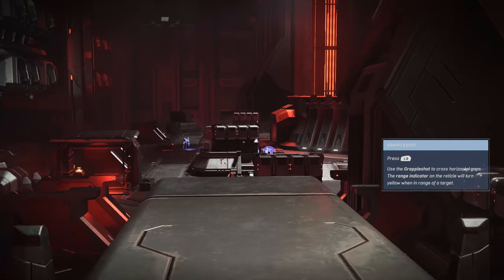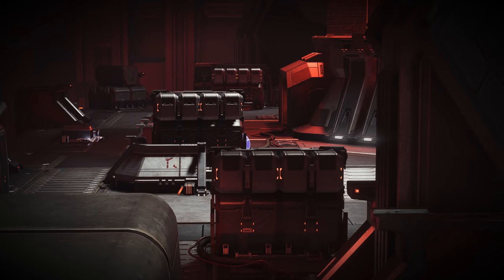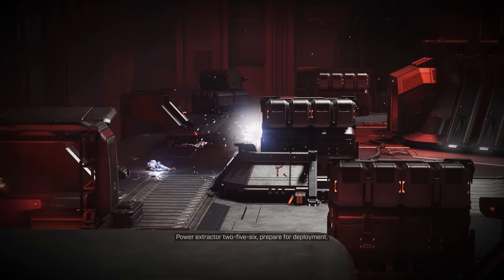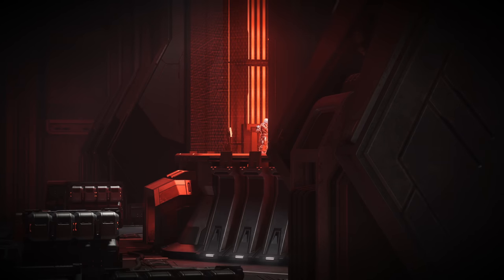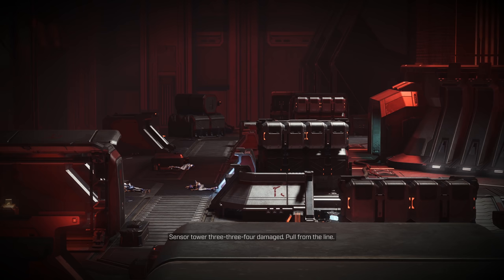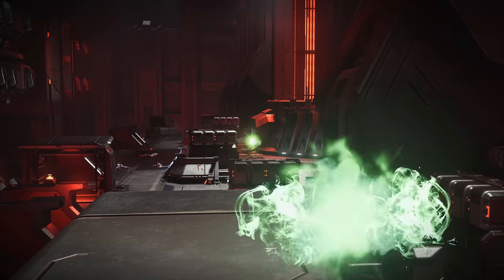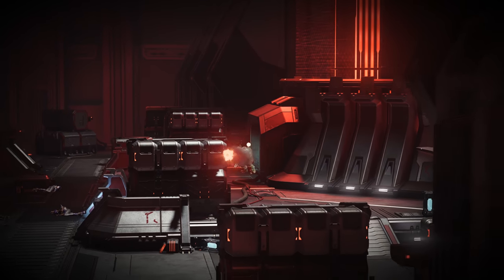Grapple over to the next platform where there are four jackals. Stay on the platform and BR them from afar — throw frags to flush them from behind boxes, or knock them off the map. Two brutes then come down the elevator on the right: one has a shield and rockets, the other has no shield and a commando. Try to focus the commando brute first if possible.